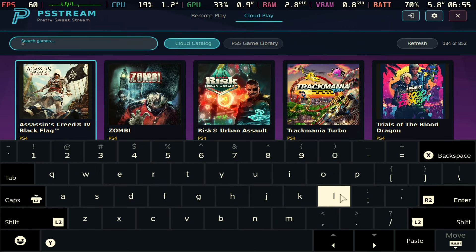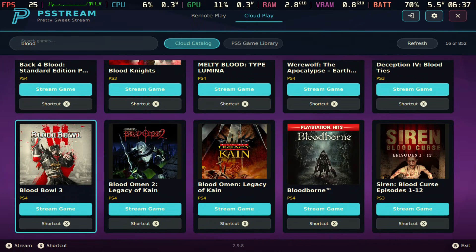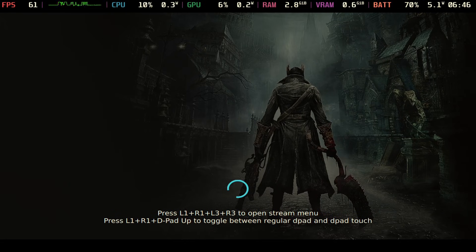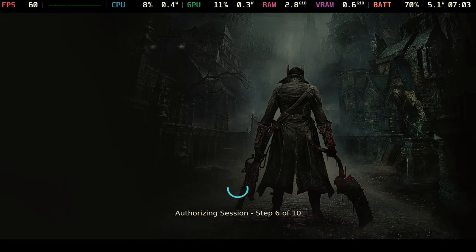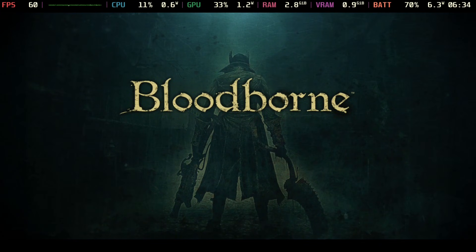If you go to cloud catalog, these are all of your PlayStation subscription games and you can stream pretty much any of them. If you're looking for a specific game you can search for it — I'm searching for Bloodborne. I just want to showcase how easy it is to stream these games. I open up Bloodborne and this is real time — I'm not fast-forwarding anything. This is how quick it launches straight into the game. It's pretty fast and snappy.